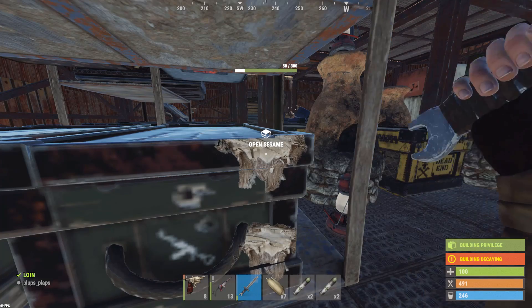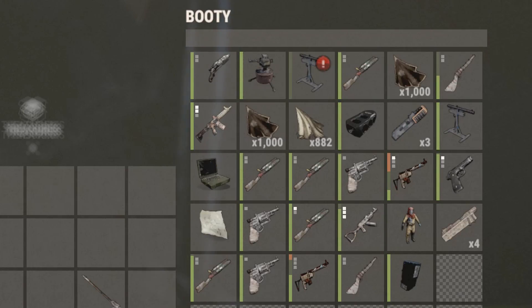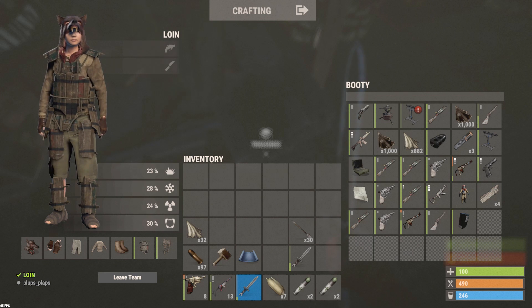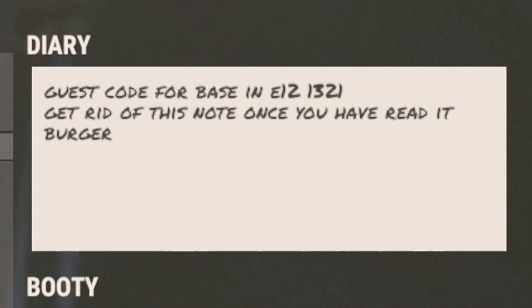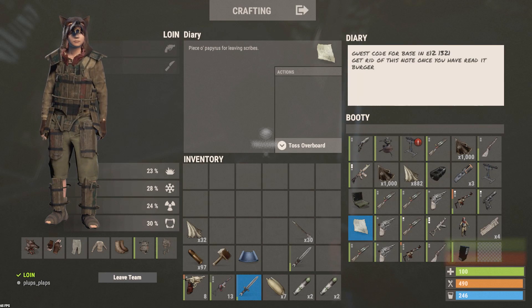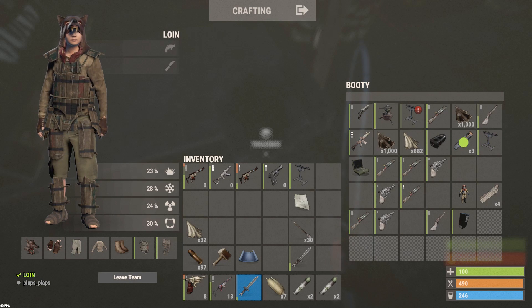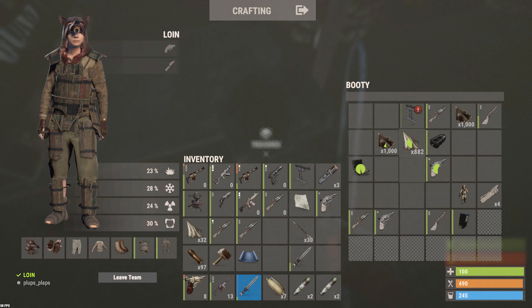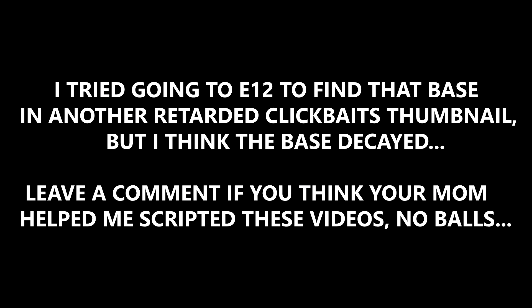Good amount of ammo. Oh yes, that's what I'm freaking talking about! Guest code for base in E12-13-21 — get rid of this note once you have read it. Guest code for base in E12-13-21, we have to follow this. I've found something like this before on a server and it led me to the weirdest role player base with all this good stuff in it.